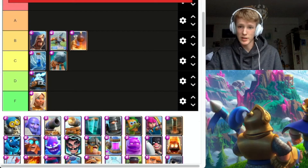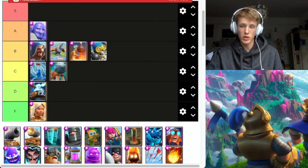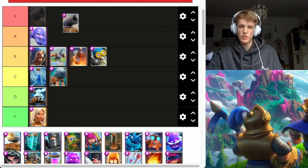Bomber's definitely going to go B tier — a lot of damage, cheap elixir. Bowler, A tier — can counter E-Barbs with ease, one of the main win conditions right now. Cannon, S tier — so much damage, so cheap. It's just too good.